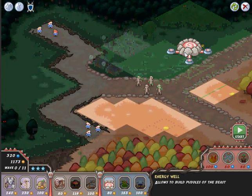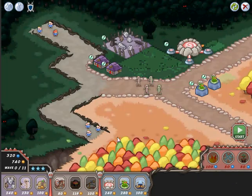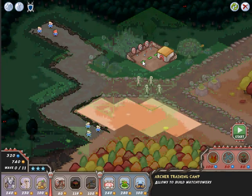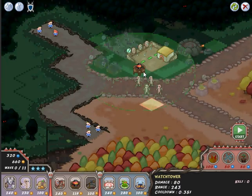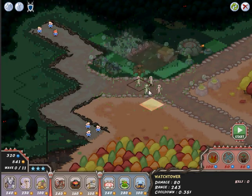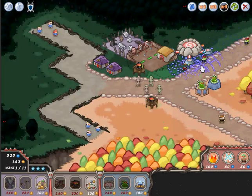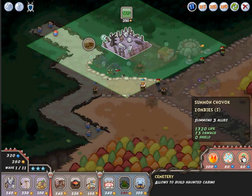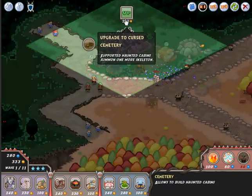Pedal of the Beast — I'm gonna place this here and place two pedals here and here. For the watchtower, I want more than one so I'm gonna place one here, and placing it here gives us larger range. I'm gonna place one here and one here, and upgrade my puddle. Let it go — they're sleeping, that's bad for us.